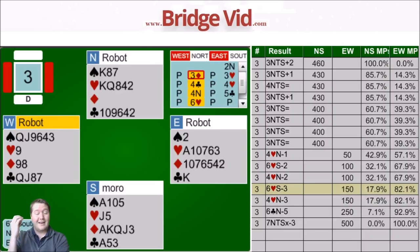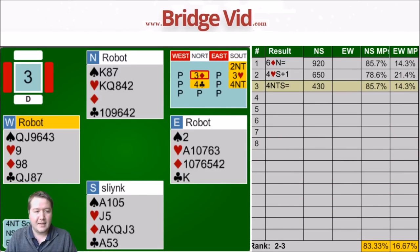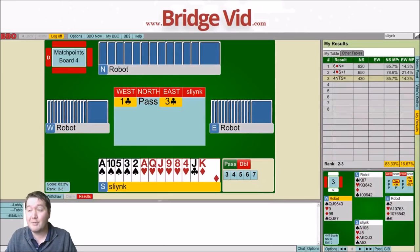Trick one - what did I do? Count my winners, think about my entries, try and infer from the lead what actually happened. I think this is one thing that's often overlooked - people just say the opponents led something, but here they led the nine. What does that tell me about the opponent's hand? I knew East had ace ten fourth at least because I don't think I'd lead the nine from nine third onto this auction. West had a short heart - that told me a lot about how I should play the rest of the hand.